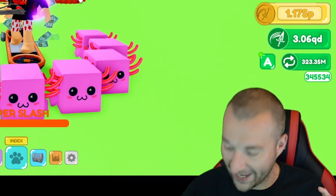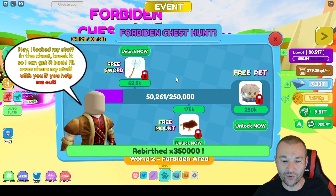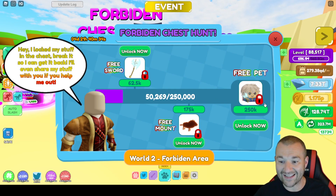Let me explain the Forbidden Chest event. There are three different stages: once the community breaks 62,500 chests we unlock a free sword; when we reach 175,000 we get a free mount which is awesome; and when we complete it at 250,000 we get the free pet.